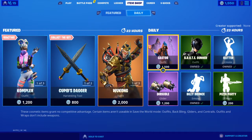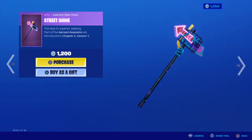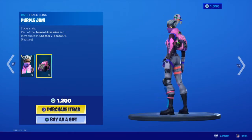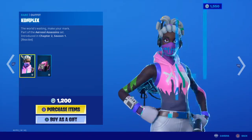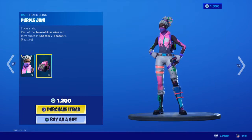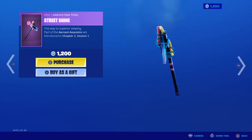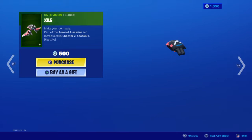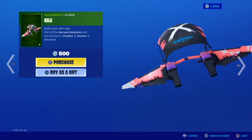There she is — new skin complex. She's reactive with the purple jam back bling. I really, really like this skin. I think you could get the skin from participating in a tournament or something like that. But yeah, the Street Shine. I've heard this pickaxe is awesome too. And the Zeal glider — it's pretty basic but I like it.